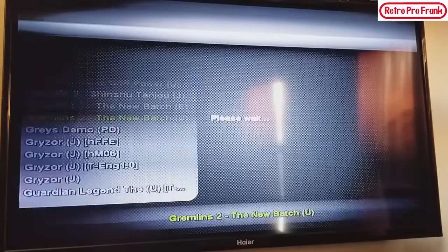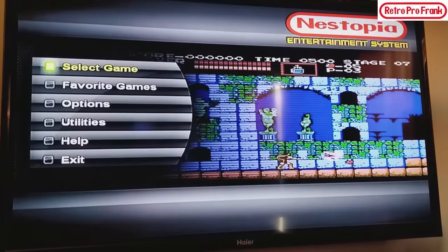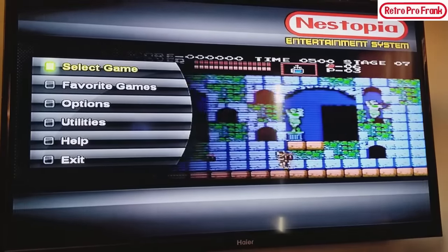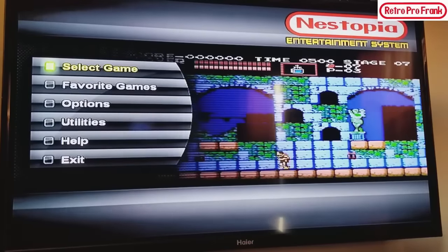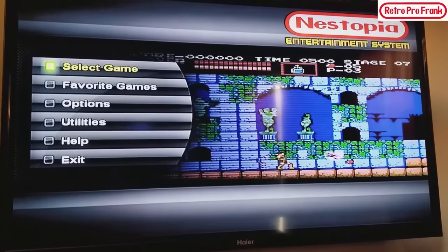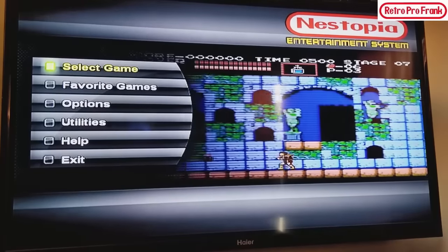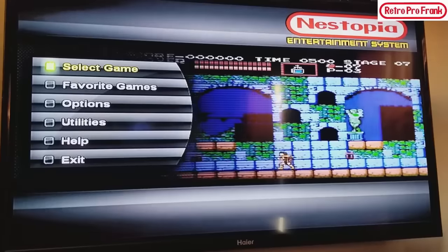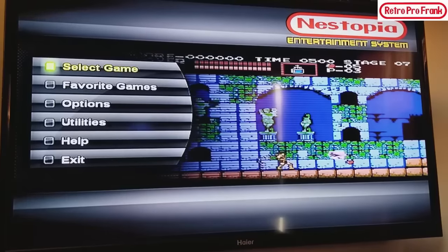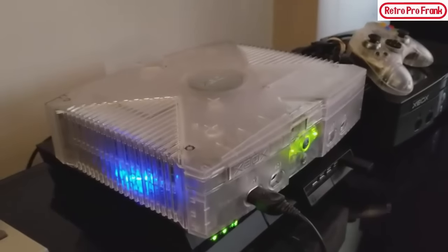I just want to let you guys know the original Xbox has so much to offer and it's perfect for running these old retro games. It's unbelievable how much you can fit on here, and the price compared to buying the originals — forget about it. It's around the price of an Everdrive, but with an Everdrive you're only getting one system. With this you can get 23 to 30 different systems, plus MAME, plus XBMC, movies, and all this. That's it — that's my video on my Canadian Crystal 2TB Executor 2.3 CE mod chip Xbox.